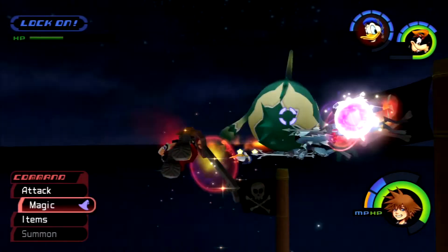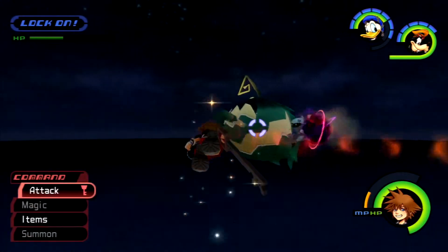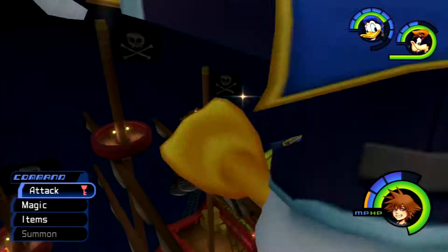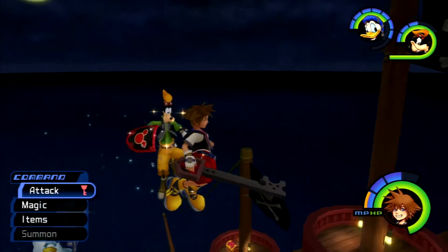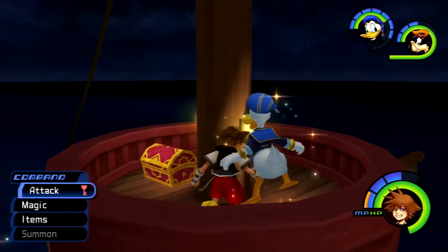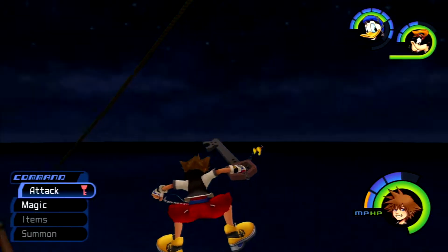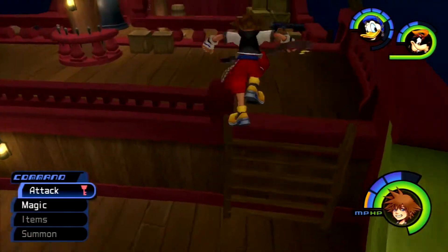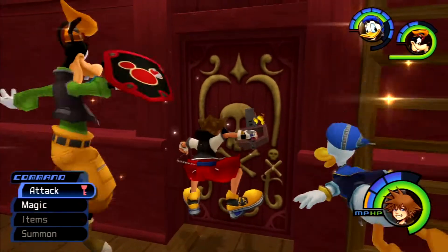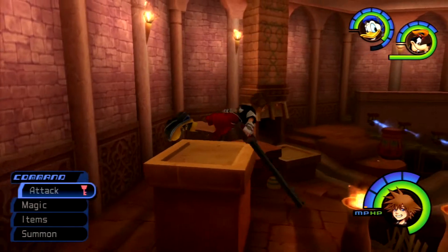I say you're fighting him too soon — there's just a chest here that I want to get, and he happened to be in the way. There is a chest on the mast right up here in the crow's nest. If you're playing the vanilla version, it's a Dispel G. But if you're playing the Final Mix version, it's an Ori Chaco.